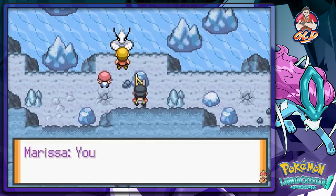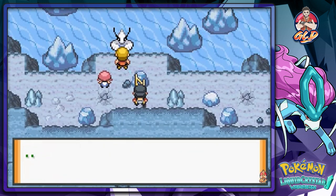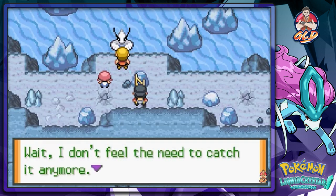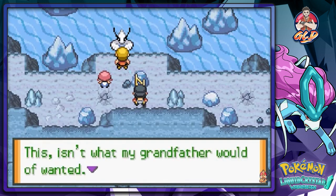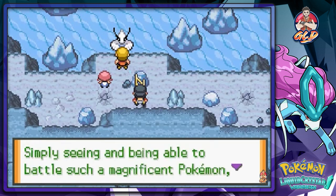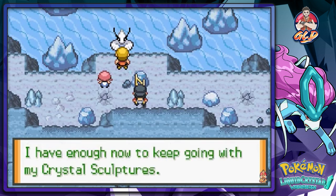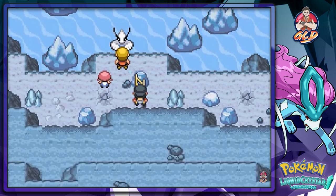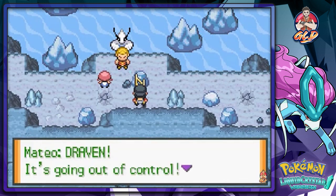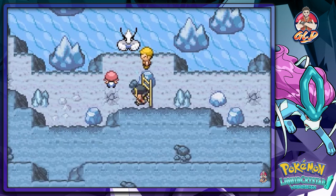Whoa, what's going on? You can do it, brother! Thanks Marissa — it's weak enough to catch now. Wait — I don't feel the need to catch it anymore. This isn't what my grandfather would have wanted. Simply seeing and being able to battle such a magnificent Pokemon is enough — I'm truly inspired. I have enough now to keep going with the crystal sculptures. Oh wow, it's going out of control like the anime! It needs to be calmed down — no, no!